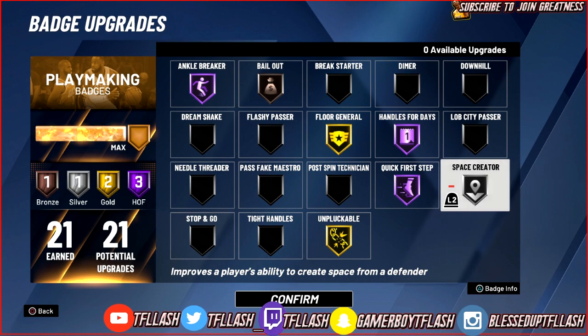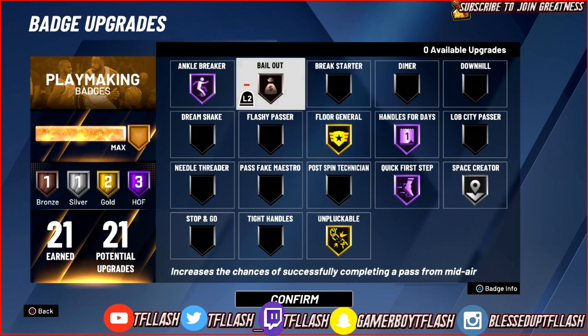Let's move on to Bailout. I have Bailout on Bronze because you don't really need it any higher, but this is the best bronze badge in the game. A lot of times you may think you're open when you shoot and someone quickly contests you. This makes it so you can just press X and pass the ball out without it flying out of bounds. You want to put Bailout on Bronze — you don't need it any higher.